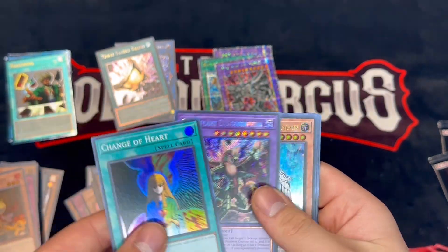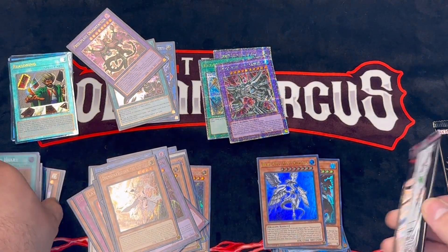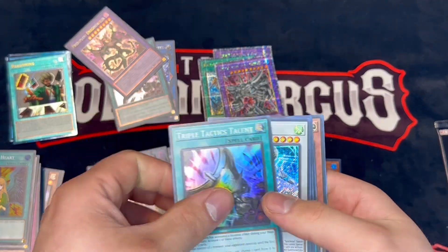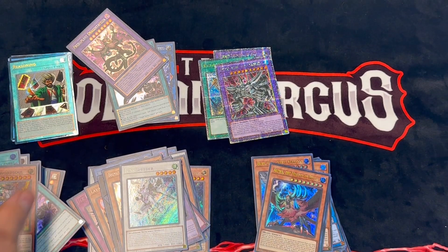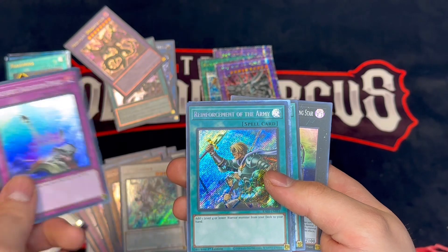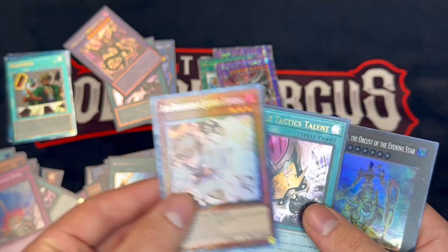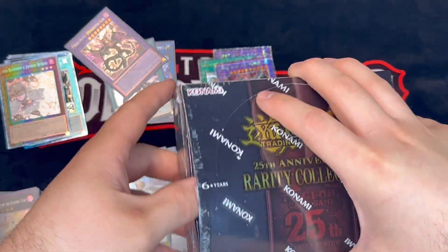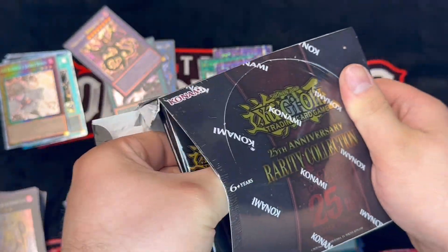Change of Heart, Dragospillion — a platinum rare. They should be calling them ultra and super, and for our last pack of this box: super, oh we do see a secret and a collector's rare Ash Blossom. A nice card — we cannot complain about Ash. Diving into the second box here. I'm going to start opening boxes like this forever now.